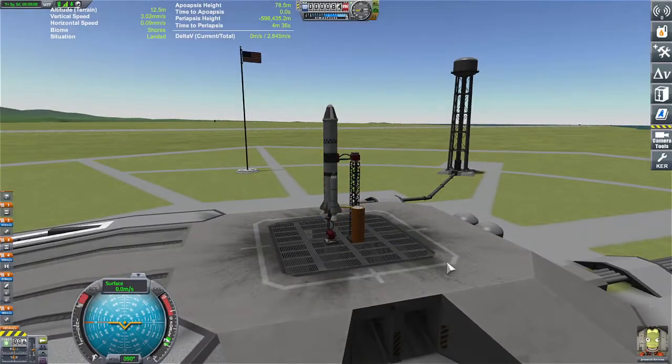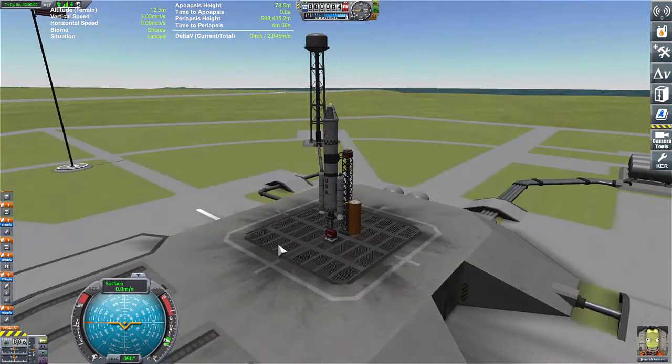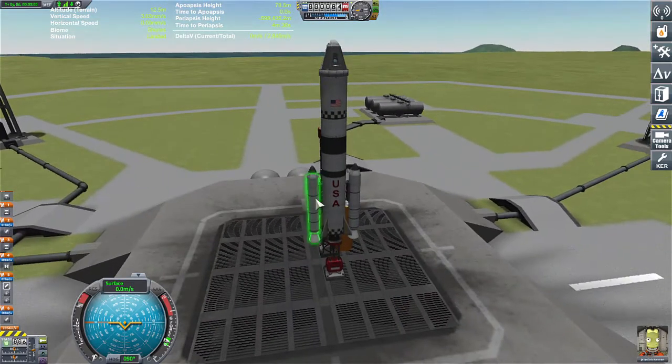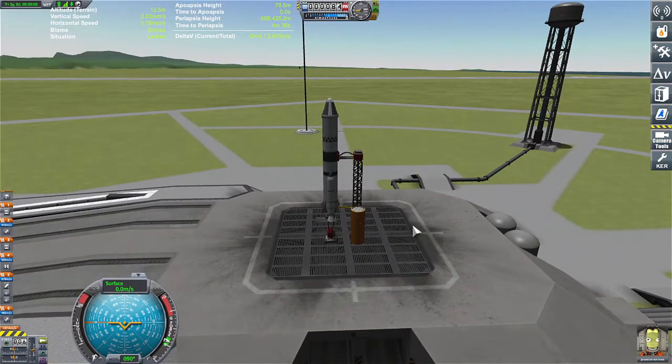Hello everyone, I am Veos and welcome back to another video. This is going to be a very simple guide on how to fly a rocket — not how to build a rocket, but simply how to fly one. This is the most basic rocket I could think of. It has everything: the SRBs, the second stage, the doohickeys. So let's get right into it — How to Fly a Rocket 101.